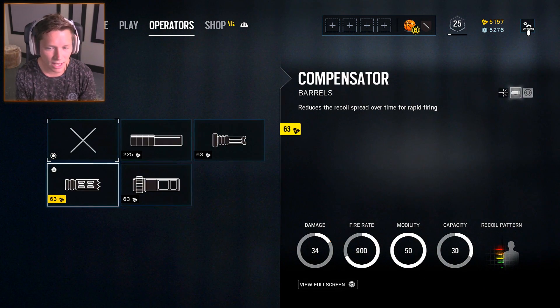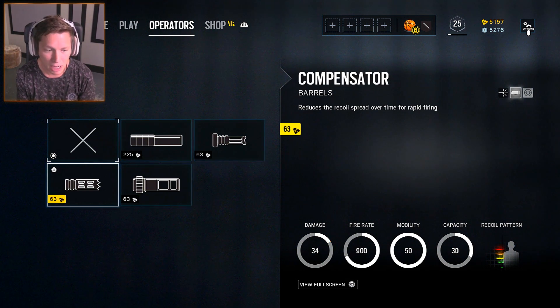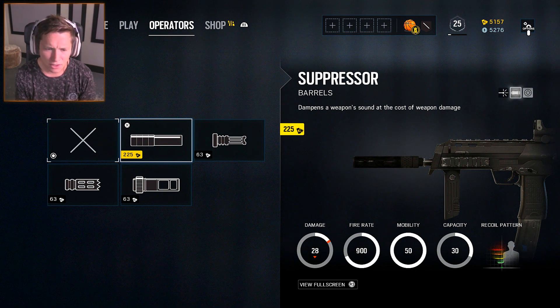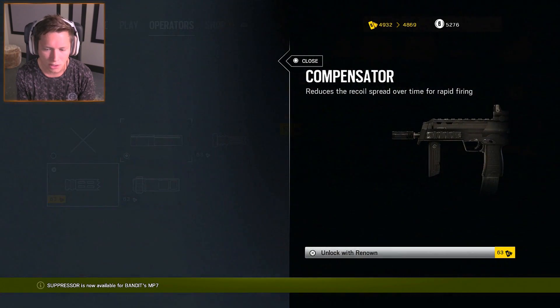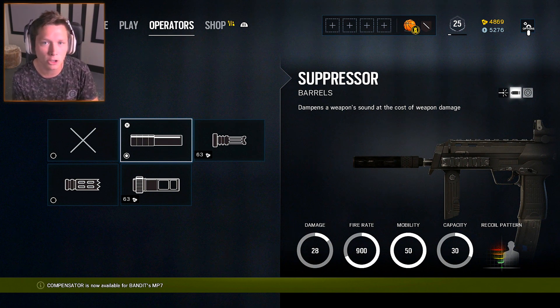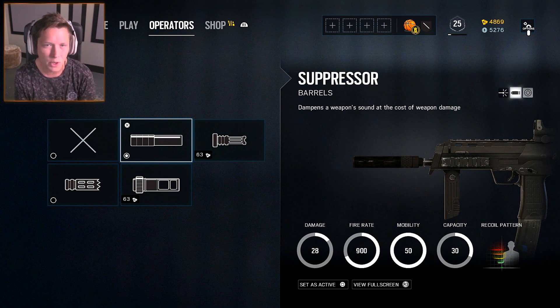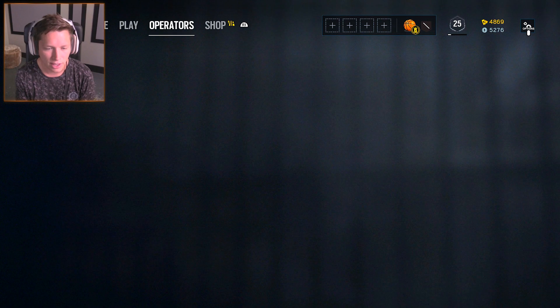For barrels, I usually go with the compensator. A suppressor wouldn't be bad because he's a defensive roamer with a three speed — we're going to be moving around flanking people a lot. You know what, let's try the suppressor. I haven't really used suppressors in this game, so I'm going to try that out. I'm also going to unlock the compensator as well, but I feel like we're going to have a lot of up-close encounters, especially with an MP7 — it's an SMG, you want to be relatively up-close, so maybe we won't need that recoil compensator quite as much.